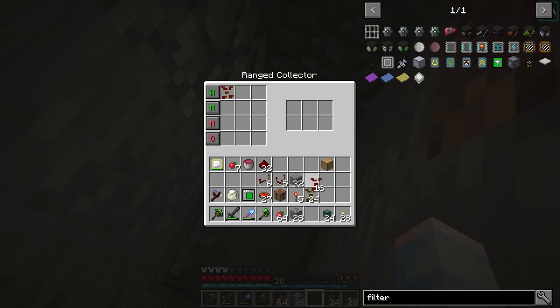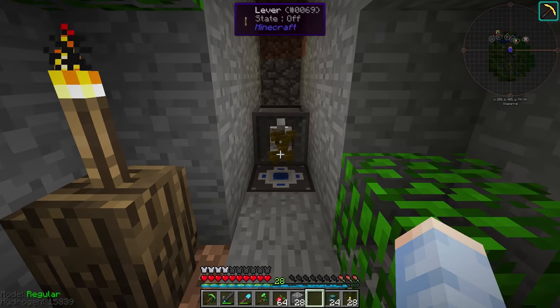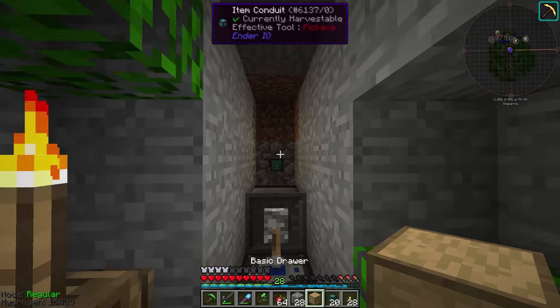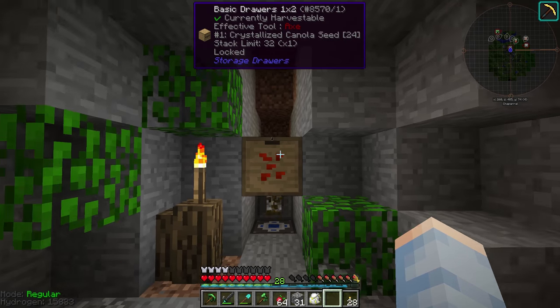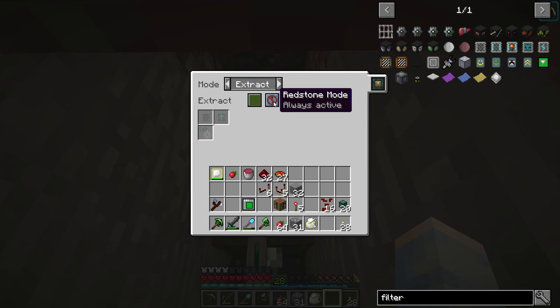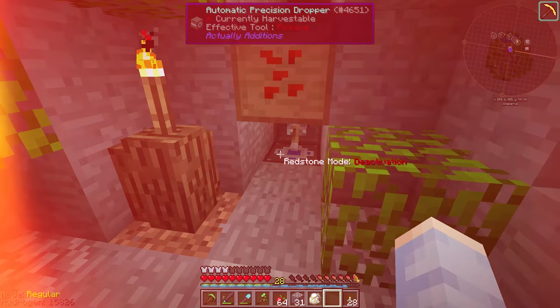If we whitelist crystallized canola seeds and flip this lever, whenever these get reconstructed they're going to get automatically picked up by that ranged collector. They'll end up in the internal inventory here, so we do have to pipe that out — we'll pipe it into this drawer here. Now all we have to do is put seeds in, flip the lever, those will get transformed, and then put right into this barrel. After we set this to extract, always active, it'll start extracting. So that was pretty easy.